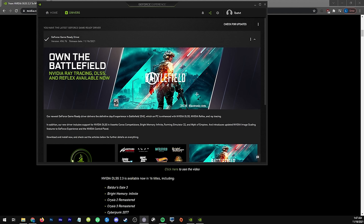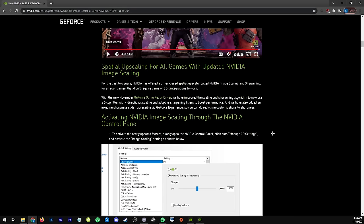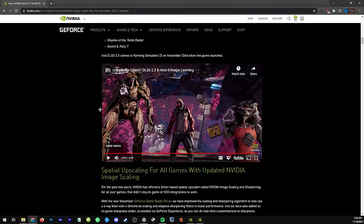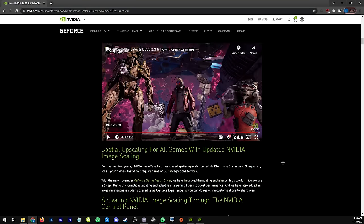With the latest driver update from NVIDIA, they have added an update to their image scaling software that has existed for a little while in the NVIDIA control panel. However, they've made it a little bit better — they've increased some of the capabilities of the algorithm, as well as added some more features to make it easier to tune yourself. There is a long article about this from NVIDIA themselves, which I'll have in the description.